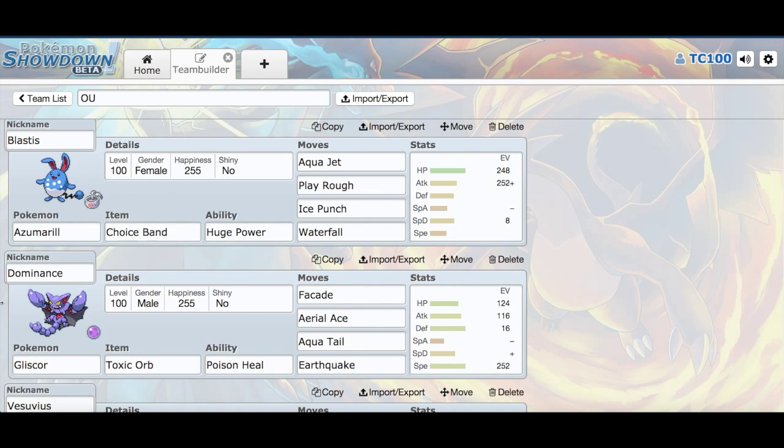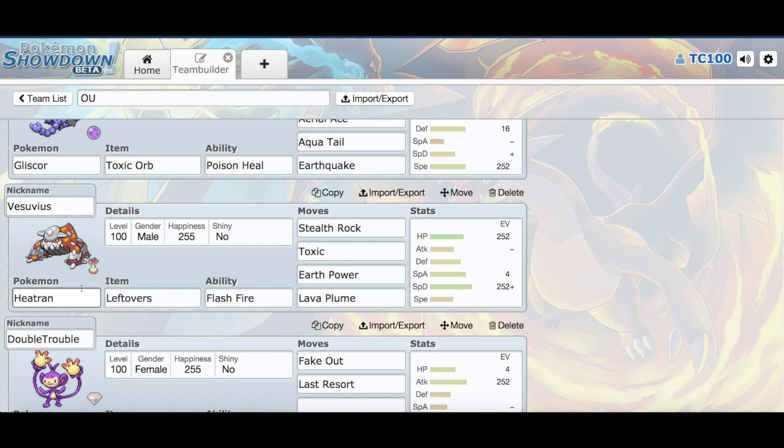My second Pokemon here is Goliath's Gorb, Dominance. It has the Toxic Orb, Poison Heal, and then Facade, Aerial Ace, Aqua Tail, and Earthquake. I have 124 HP EVs, 116 Attack, and then 16 Defense, 252 Speed. Very weird investment, but I can dig it.